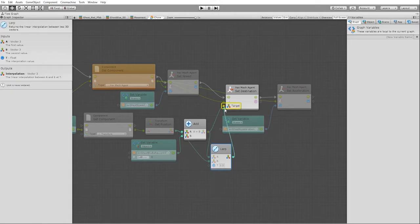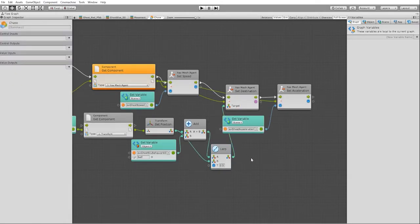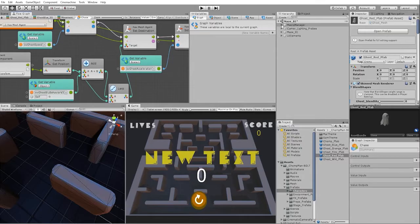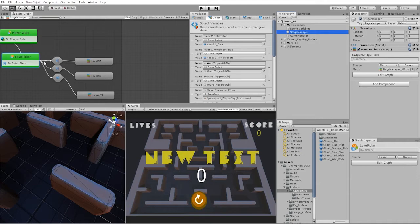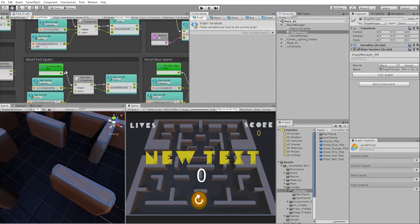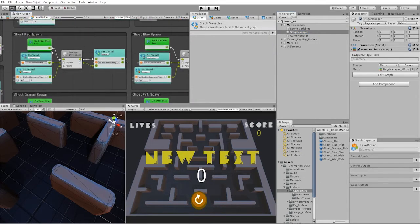We're going to connect that value into our target. Before we continue, let's first test this out in our game. Since we specifically want to see the actions for the blue ghost, we can go into our state machine and disable all of our ghosts except our blue ghost.